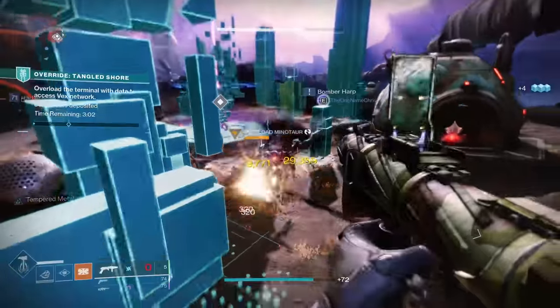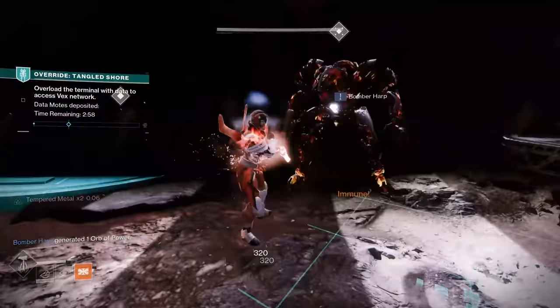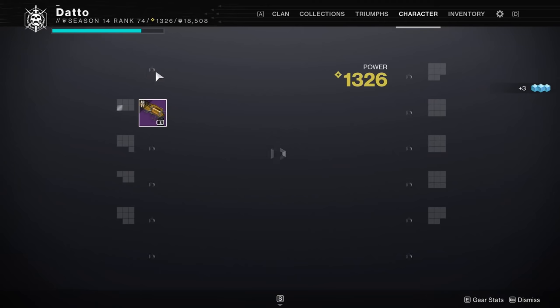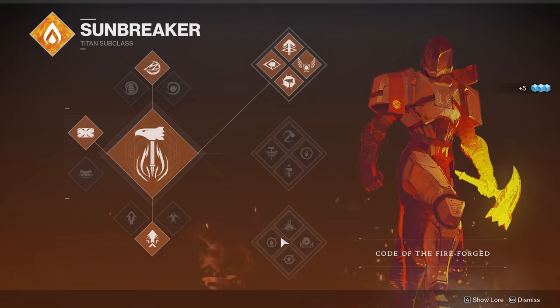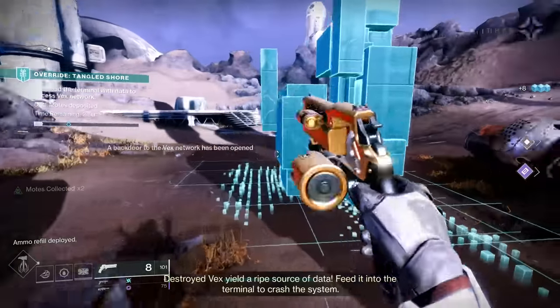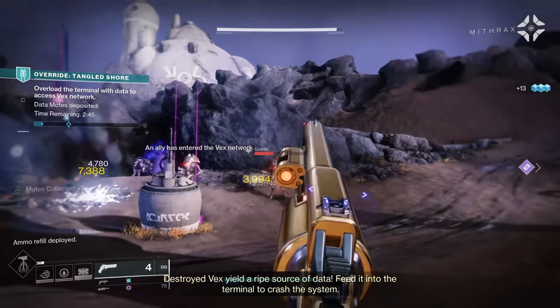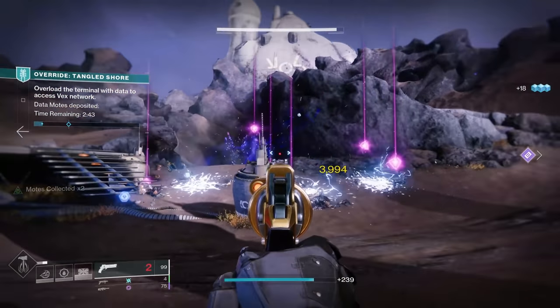Today we're going to be taking a look at the fabled Fatebringer, and I think VOG dropped some other guns, so we'll probably talk about those as well. Mainly going to be focused on PvE as you might imagine, with some PvP notes where appropriate. If you don't care at all about what I have to say and you just want to know the weapon rolls to look for, check the description.